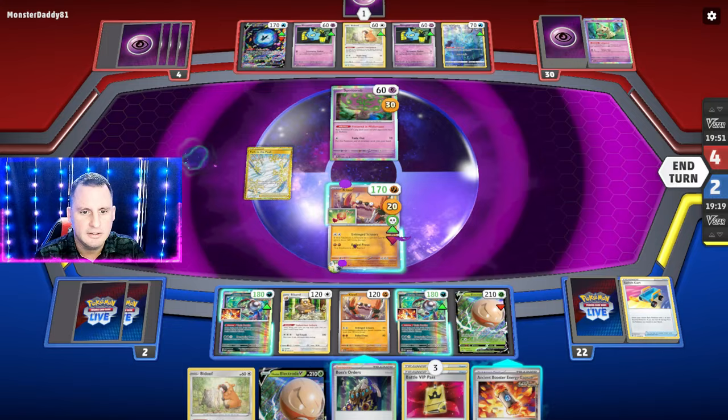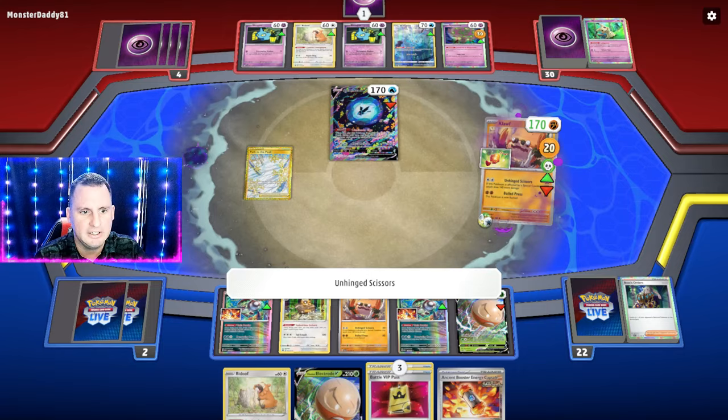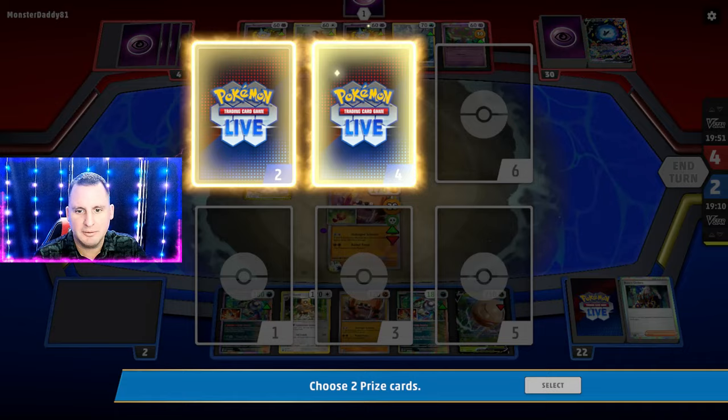We're going to hit for 170, take my last two prize cards — Mimikyu and Bonnet, not a problem. We got to use Atticus! Both Boss's Orders were prized — crazy. Alright, here we go against some Arceus.